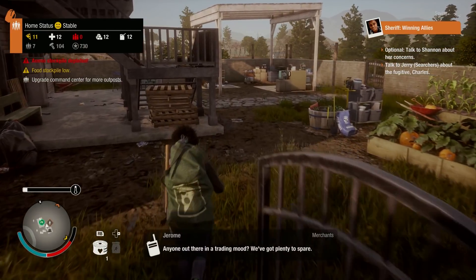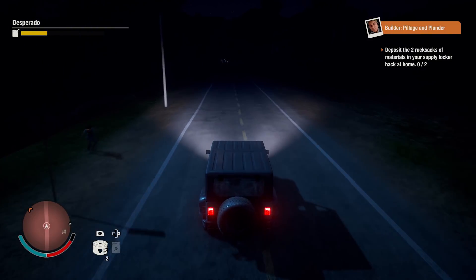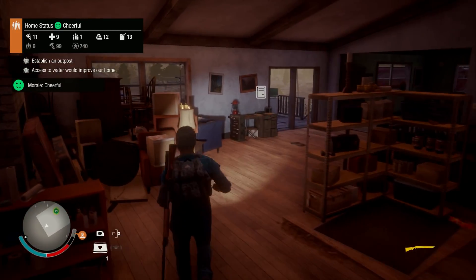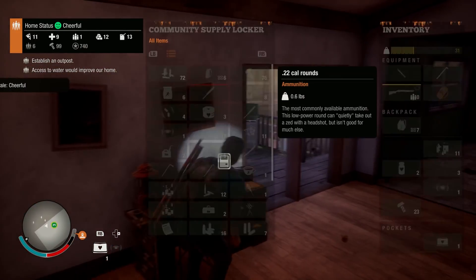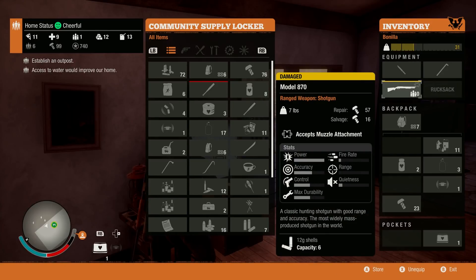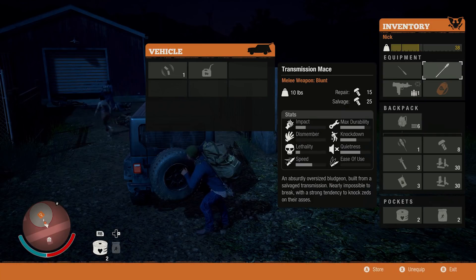After some slight shenanigans, the next order of business is to find a base of operations. The game spoon-feeds you one at the end of the tutorial and walks you through the mechanics of building a base. Resource management is a big part of that. Your residents will consume food, ammo, materials, medicine, and more as time goes on, and a large portion of your time will be spent scavenging or doing errands for the resources you need.